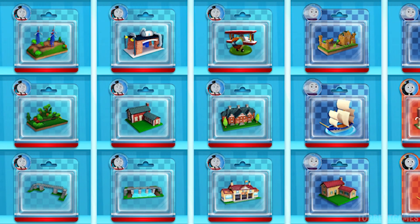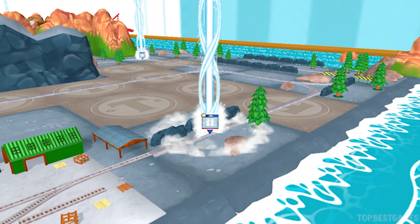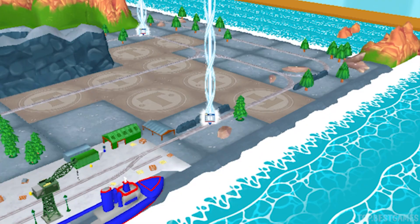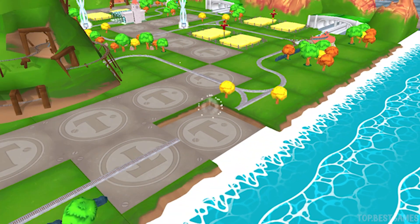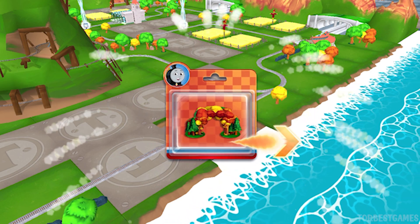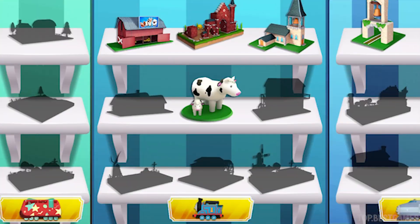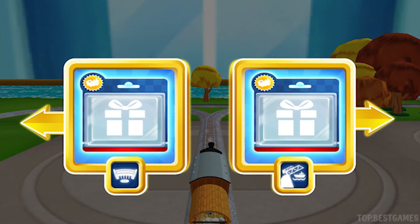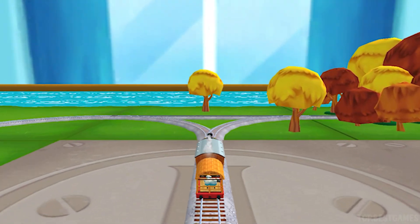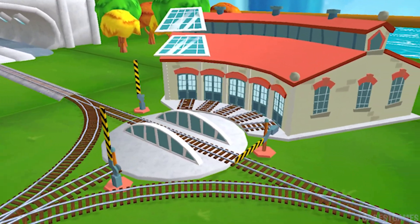Pick any toy you like. Let's go find that toy! Good job! Just slice or tap it to open. Where to now? Right leads to... next stop, Tidmouth Sheds. We can't wait to get started. Use the wheel to spin the track.